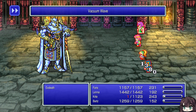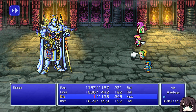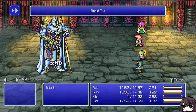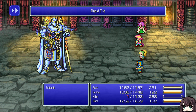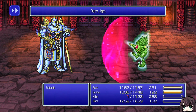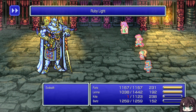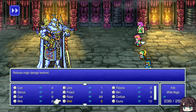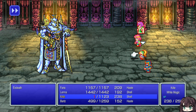There's Vacuum Wave, there's Firaga. Now let's put on the Carbuncle. They have Reflect, but the pulse flashing isn't happening.